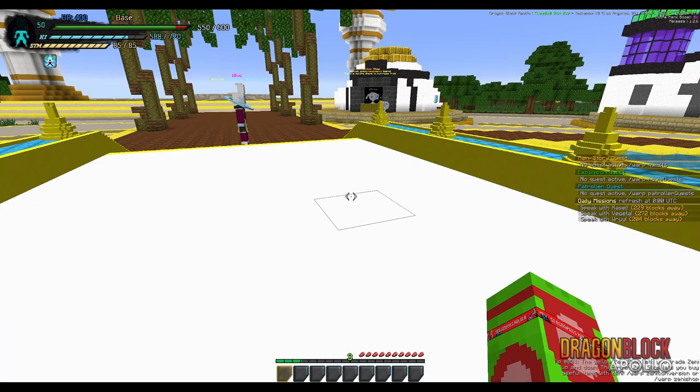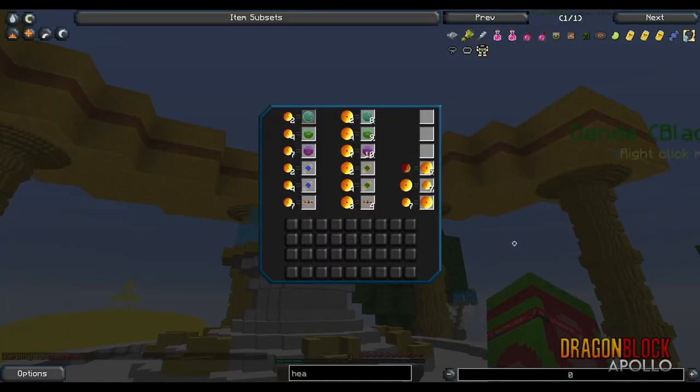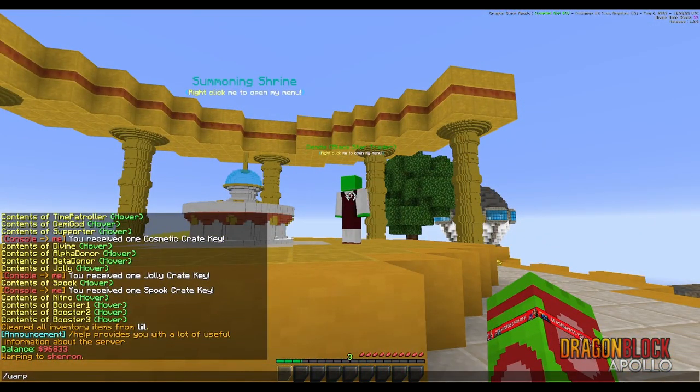I'm going to go ahead and go to Warp Shenron. This is just where you exchange your Dragon Balls — simple enough, just a nice trader. These are Black Star Dragon Balls; same thing, but you have to wait until GT to do that.